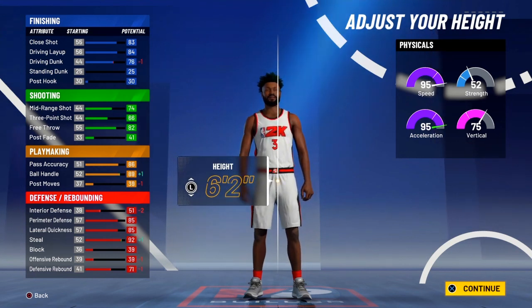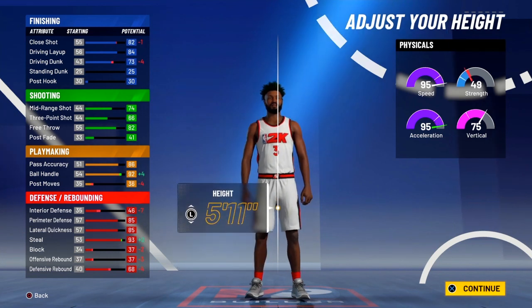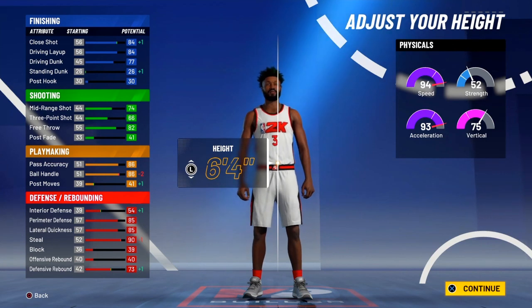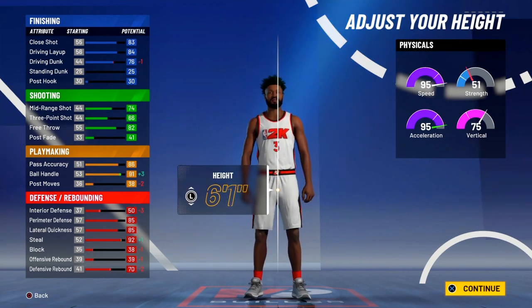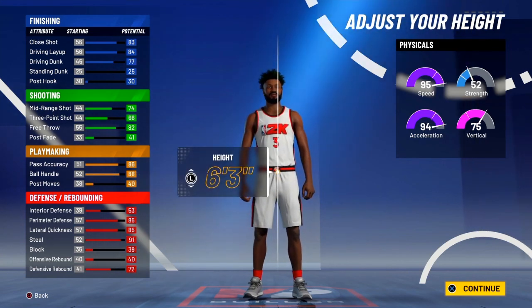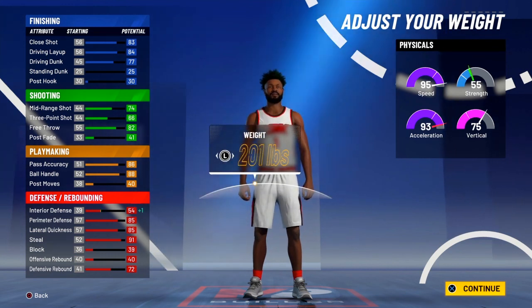And then for the height, I was deciding if I wanna make him 6'1", 6'2", or 6'4" — AI's real height. But you know what, this is 2K, you can't really be too small. So I decided to make him 6'3", only because he's not too tall and he's not too small. Like 6'1" is too small on 2K, and if you go up to like 6'6" that's gonna be too tall. I'm pretty sure you could make him 6'5", but you wouldn't get the good stats.